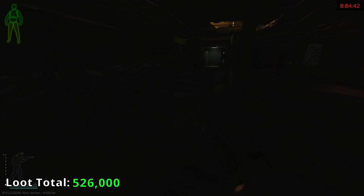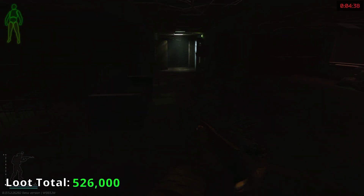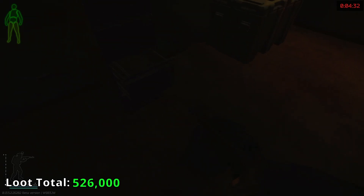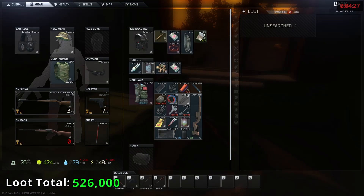I did remember cowboy hats this time around. Last wipe it took me forever to find cowboy hats. This wipe it's the Ushanka hats. Someone has been through here — the filing cabinet is open, which means this box probably has nothing.